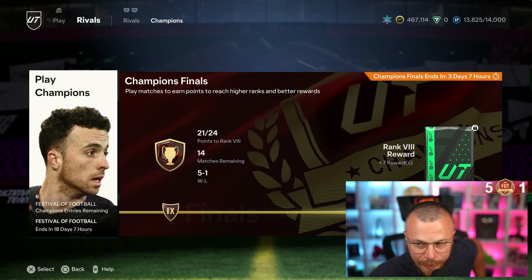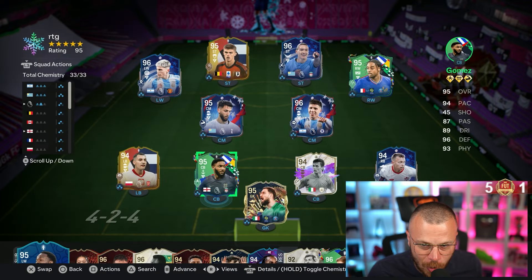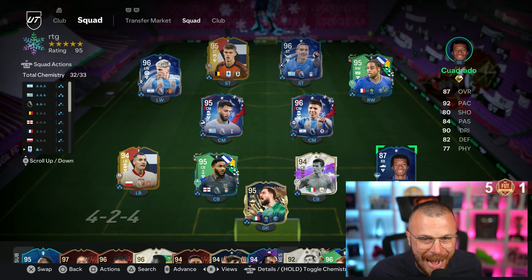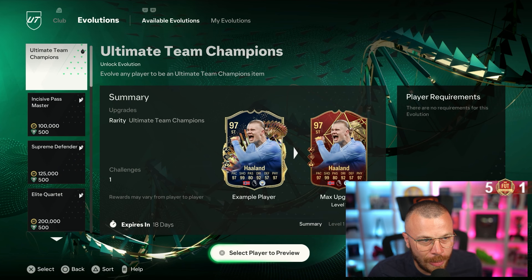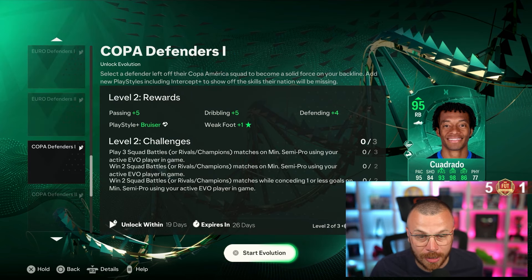Before we get into the upcoming FUT Champions games, we're going to add one more new addition to the starting XI. We're going to replace our RB position with a free card — talking about Cuadrado, 87 rated. Currently playing on 2 chemistry, but we're going to fix it. Let's go start the Evo. Cuadrado 87. We're going to make him a 95 rated card. It's a free Evo — we don't use any coins.